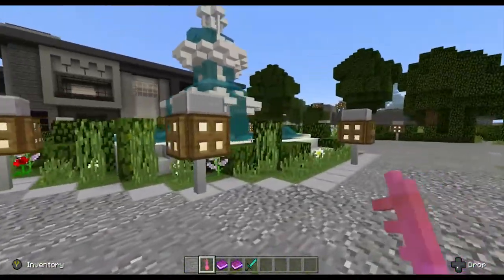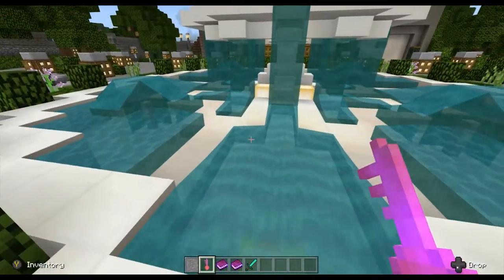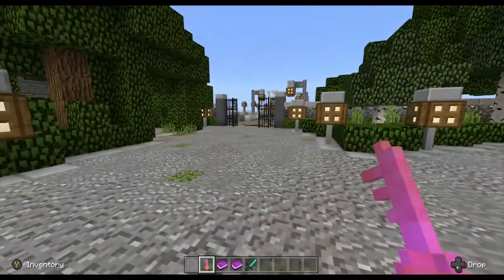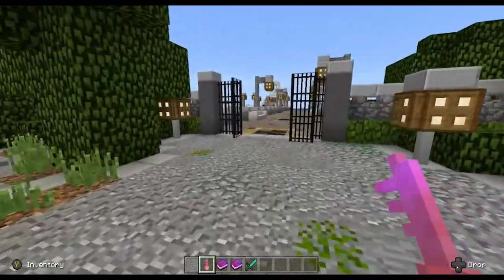So we're looking at the fountain out front here. I'm going to give you a look down at the inside — the water's kind of flowing there in a very specific pattern, so that's really neat. Looks like the creator paid a lot of attention to detail here.